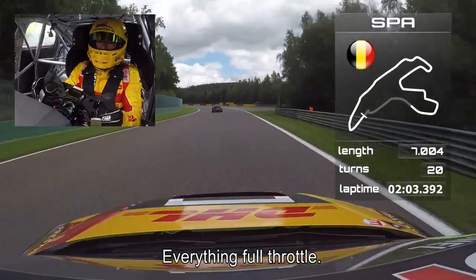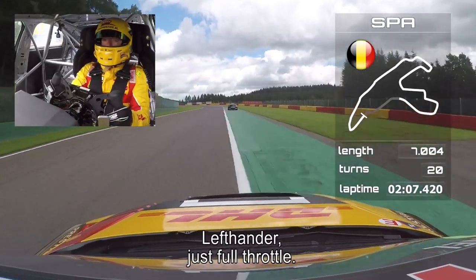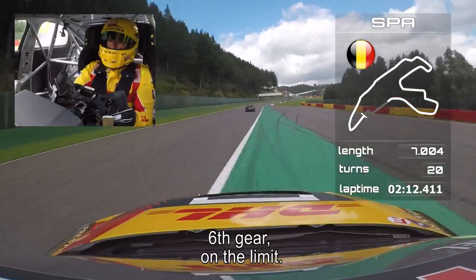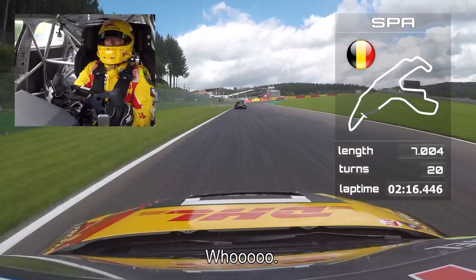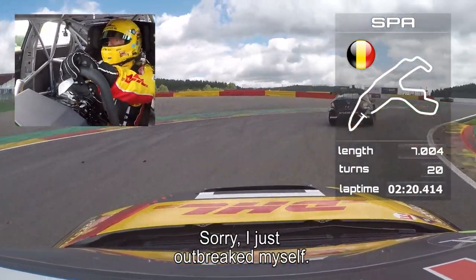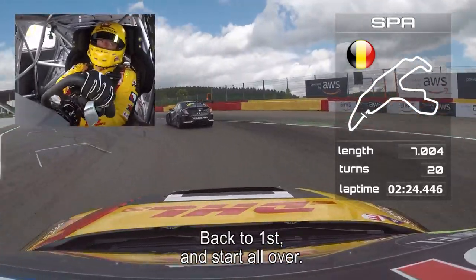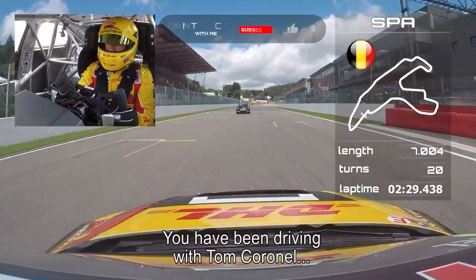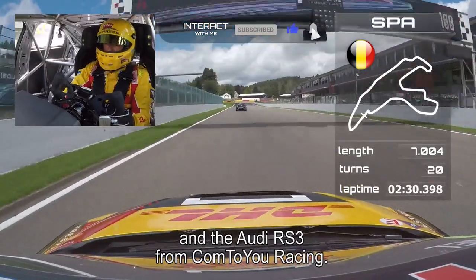Everything full throttle, up to sixth. This left-hander is just full throttle in sixth gear, on the limit. Heartbreaking 120 meters — oops, sorry guys, just outbraked myself, overshot it. Back to first and start the lap all over. This was the last chicane. You've been driving with Tom Cornell in an Audi RS3 from Come To You Racing.